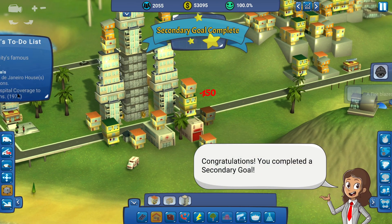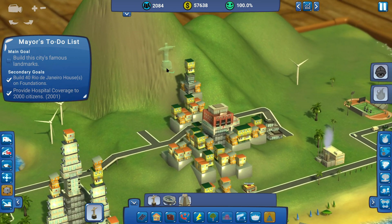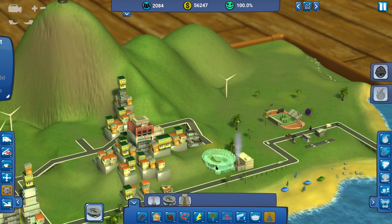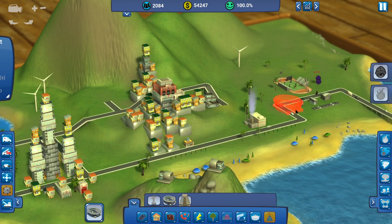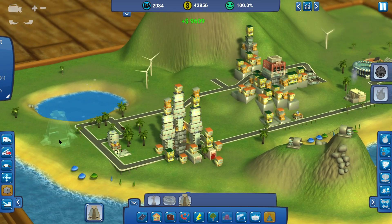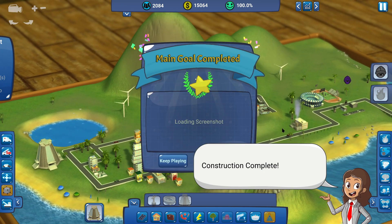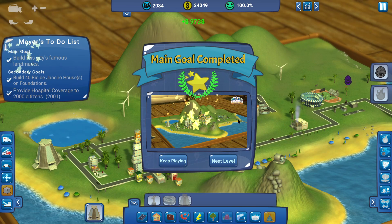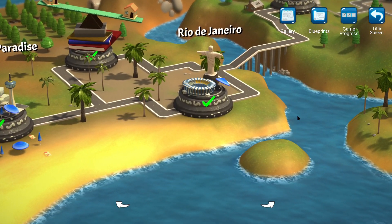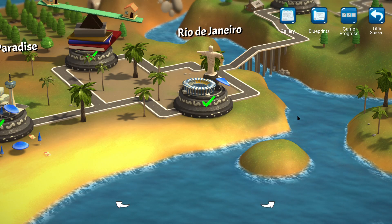That's our 2,000 cover. Now all we need to do is get our numerous things built. We'll put Christ the Redeemer on top of the hill, and our cathedral can be over there. Done. So they're starting to actually bring the money in — it's quite good. I got out of there just in time before that tower of mine started collapsing. Till next time — catch you later. Bye.